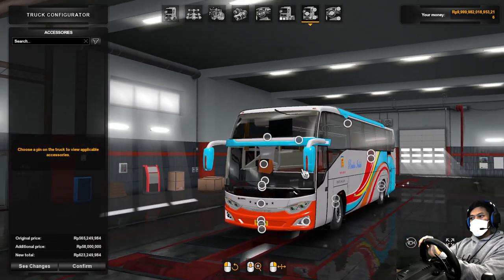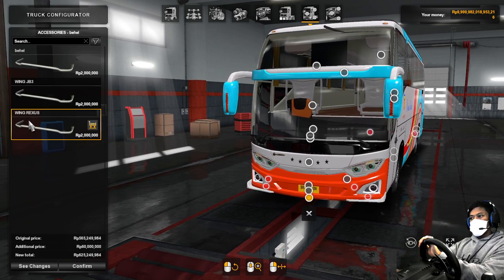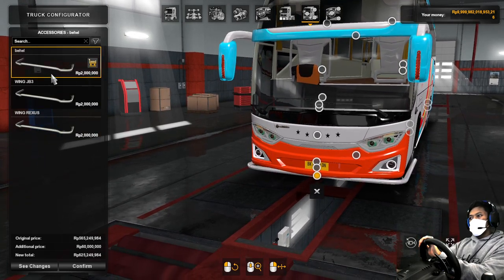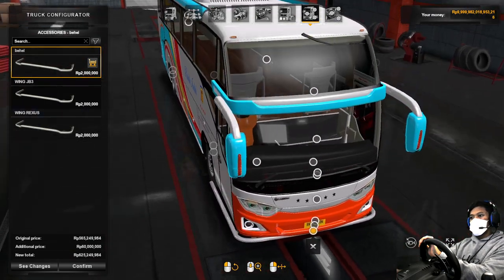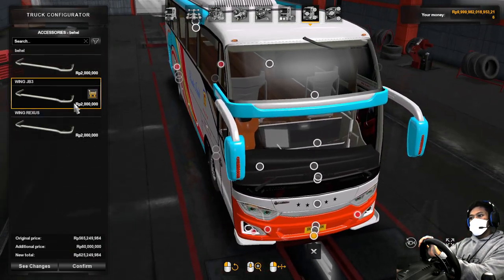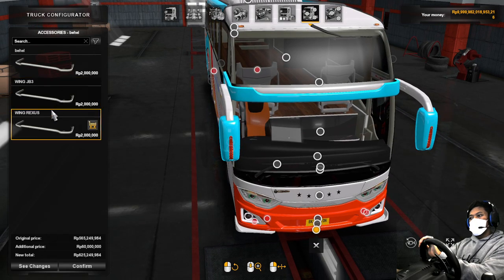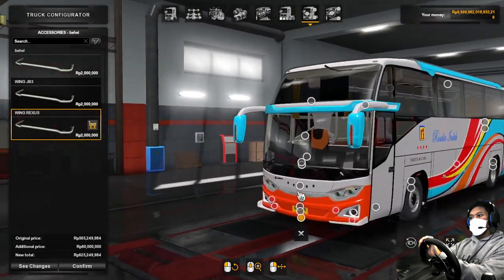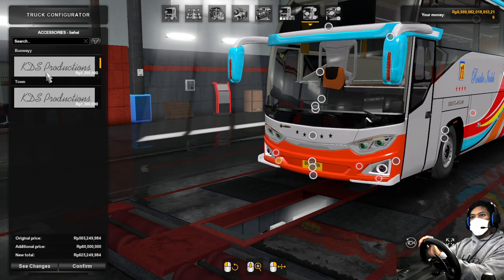Kemudian accessory — kita bisa gunakan dari face atau di depan. Ini ada wing, ini ada health, tapi kita bisa pakai. Ini ukurannya kecil. Kemudian ada slot di sini, ada slot, dan di sini ada gantung.